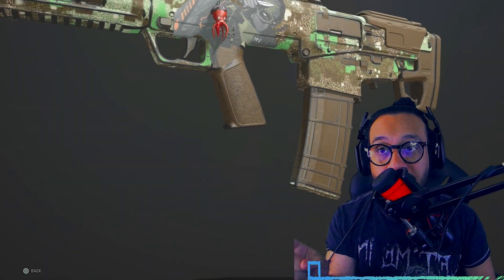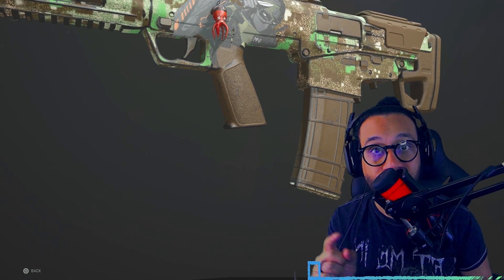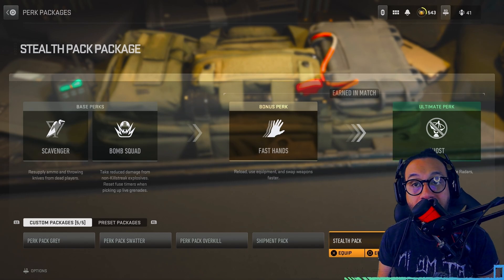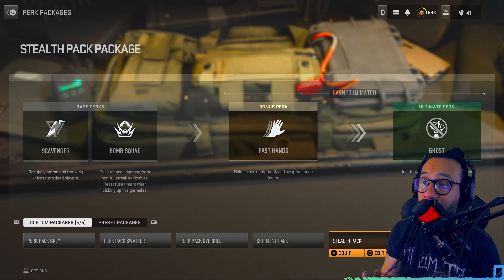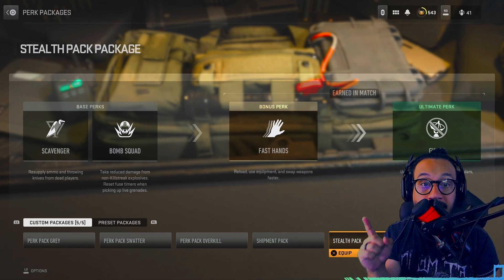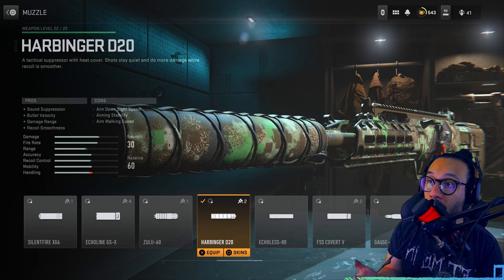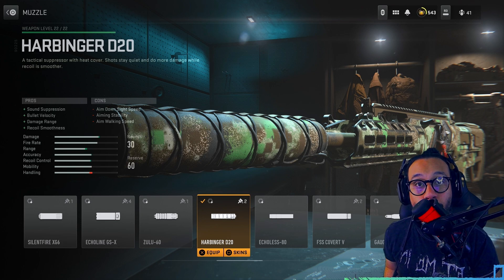I am using a suppressor. Let me show you guys the perks I'm using. This right here is the perk package — I call it my stealth perk package: Scavenger, Bomb Squad, Fast Hands, and Ghost. So first up here for the muzzle, we're actually using the Harbinger D20 suppressor.